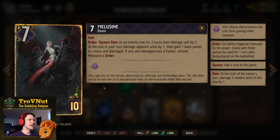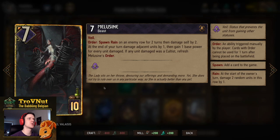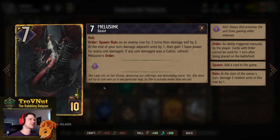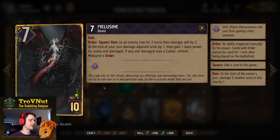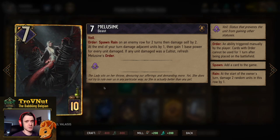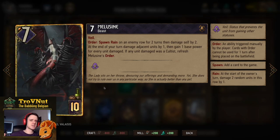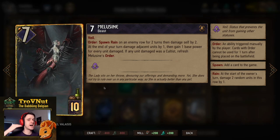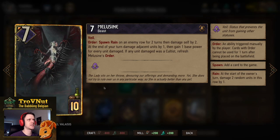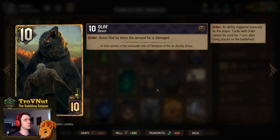Mèlecine is back — 7 power for 10 provisions with Veil. On Order she spawns rain on an enemy row for two turns and damages herself by 2, giving 2 extra points. She also has a passive where she damages adjacent units by 1 at end of every turn and gains 1 base power for each unit hit. If any damaged unit was a Cultist, the Order ability refreshes. Basically a unit that keeps strengthening herself throughout the match and can be resurrected with Sigdrifa's Rite or Fukusia.